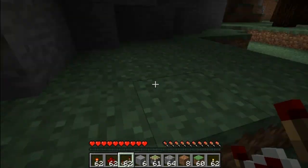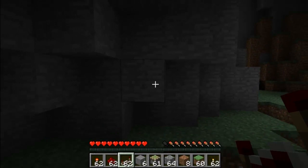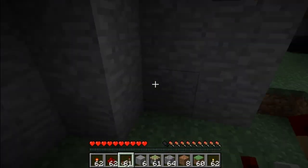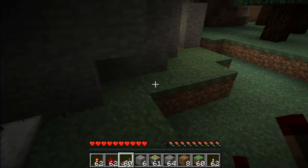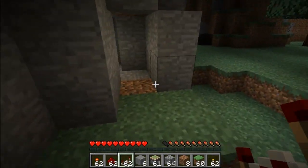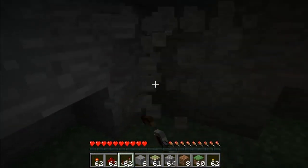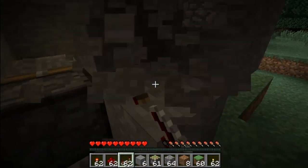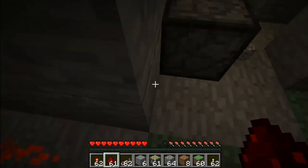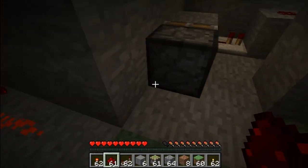As you can see here I have a pretty normal-looking mountain, nothing fancy. However, if I go ahead and place a repeater there, you will see that a door opens. If you look at the mechanics, there's some redstone dust here and a piston back here.